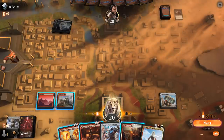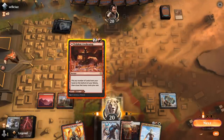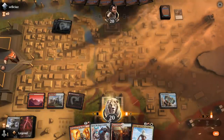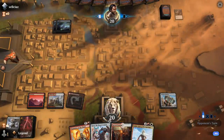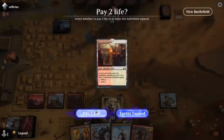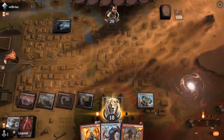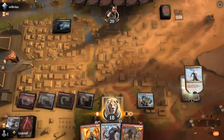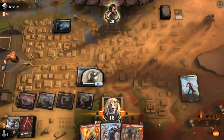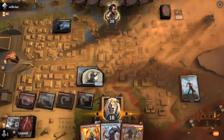Now that we drew Nahiri we can play a different kind of game. We'll play Awakening tapped, holding on to the Champion as I don't expect it to be necessary, and then play Nahiri to equip Hammer. Let's see if my opponent can answer my 11-11 token.